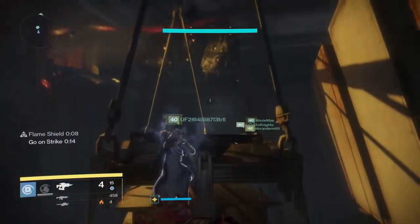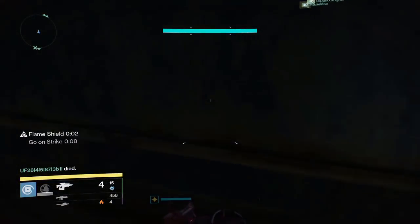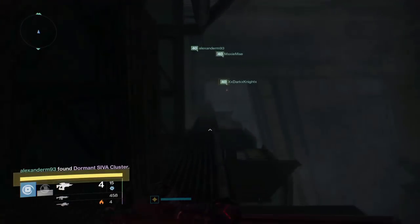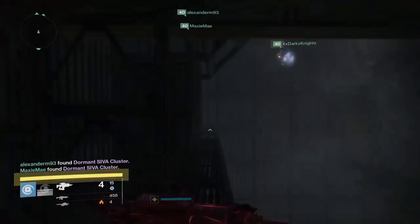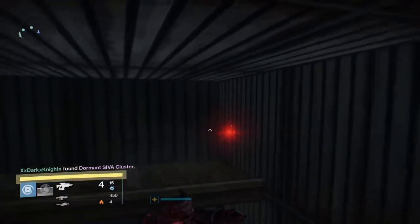Now go into the raid for the last four. Fallen 3.8 will be at the end of the very first jumping puzzle. Enter the raid, go through the jumping puzzle all the way to the end, then go down to the very bottom platform and keep going beyond the actual entrance into the raid. Get to the wall, jump off to the right onto a higher platform, then jump off to the left to an even higher platform — and there will be the SIVA cluster.